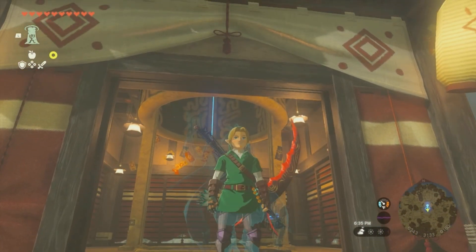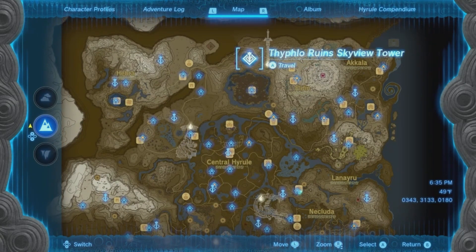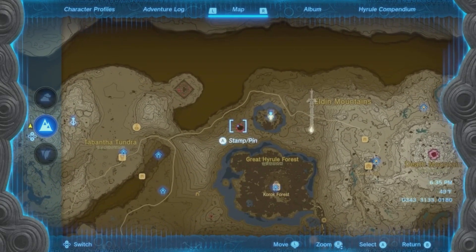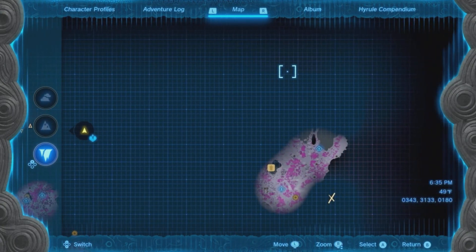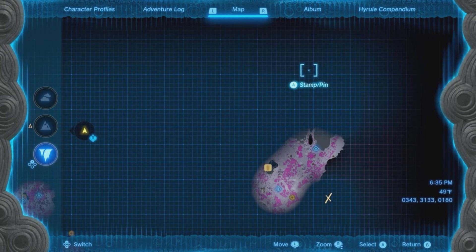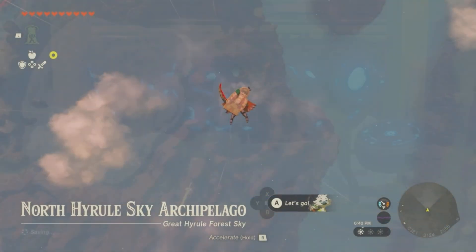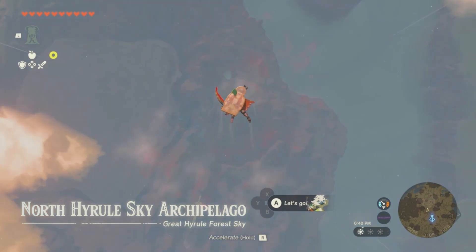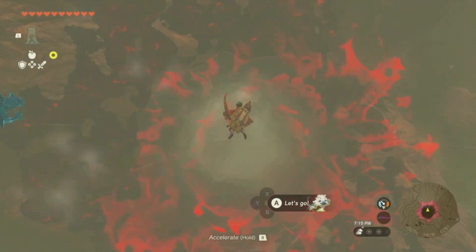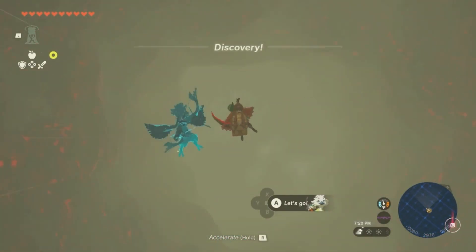This is where we're going to start our adventure — all the way by the Eldin Mountains, the Typhlo Ruins Sky View Tower. We're going to make our way over into this chasm, into the Depths, and then make our way all the way up to the top right-hand part of the screen. There are quite a few light roots that we need to hit, so once you make your way into the chasm make sure you orientate yourself towards the right-hand side of the map to save yourself some time.